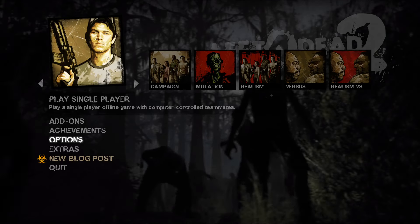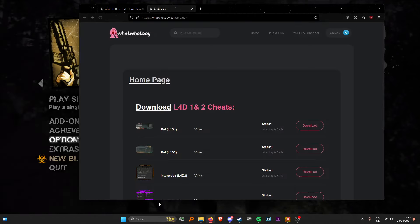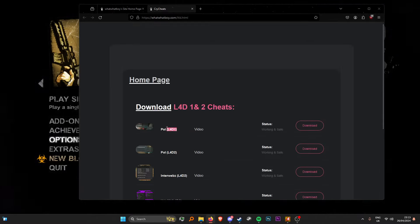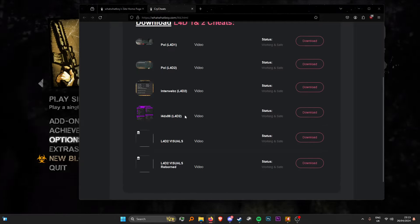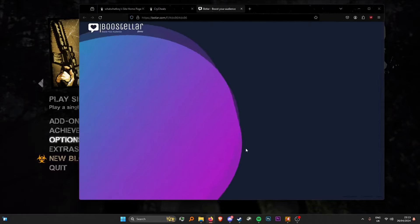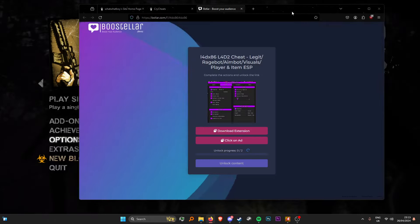If you want to go check this out, head to the description below to my website, head down to the Left 4 Dead section and you will find Left 4 Dead 1 and 2 cheats. Make sure to read this before you download it, so you don't inject a Left 4 Dead 1 cheat into Left 4 Dead 2. This is the cheat I'll be showcasing today — it's the Left 4 Dead X86. It does offer a lot, including exports like speed hack etc.